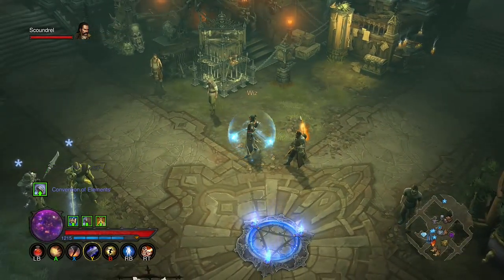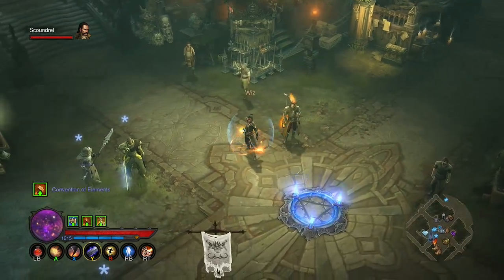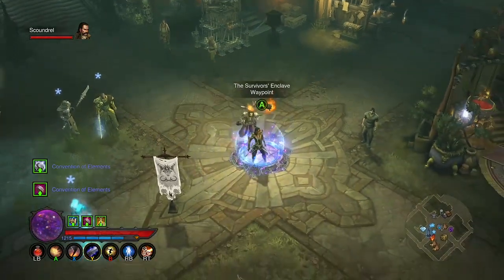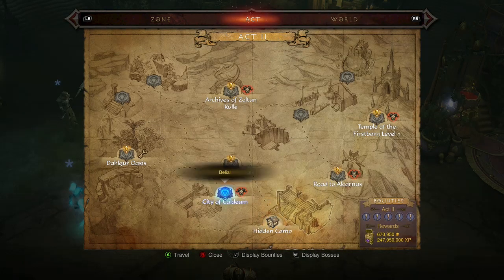Welcome once again to the Darth Grumpy Dad Twitch stream. Right now we're doing Diablo 3 — I'm going to do the set dungeon for the Wizard. You need to go to Act 2.